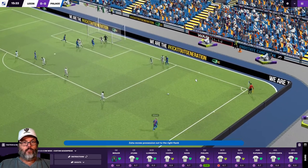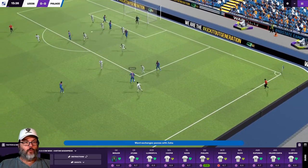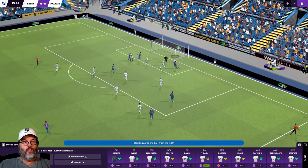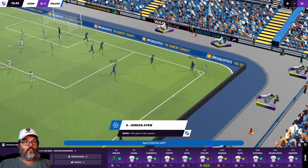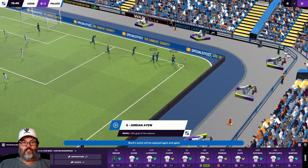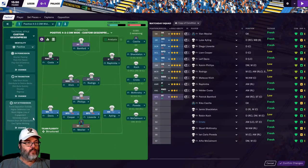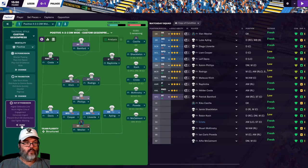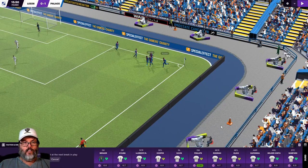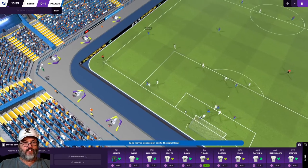Zaha having nightmares of that fourth goal against Palace this past week. Jordan Ayew scores - his fifth goal of the season in the 16th minute. That was too easy. We have tighter marking set, but I'm going to raise that to standard just to see if that helps, because we were wide open there.